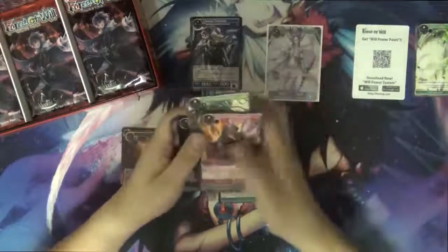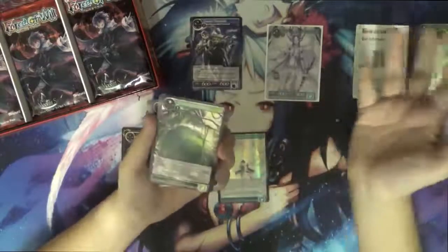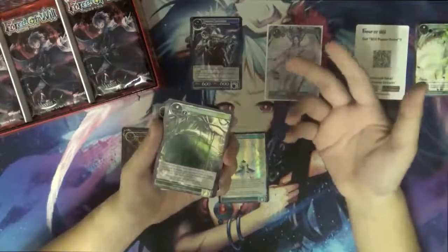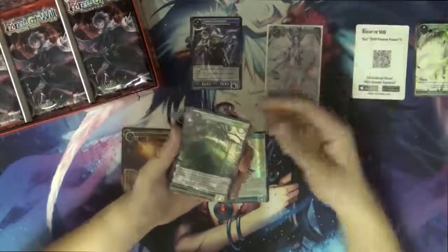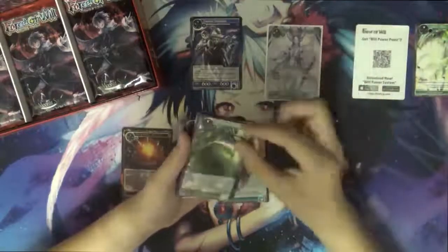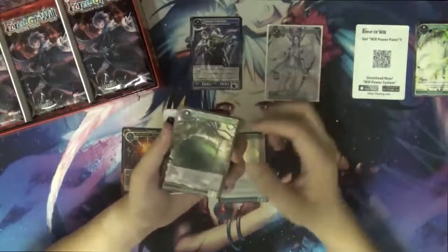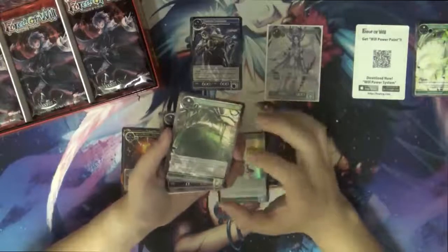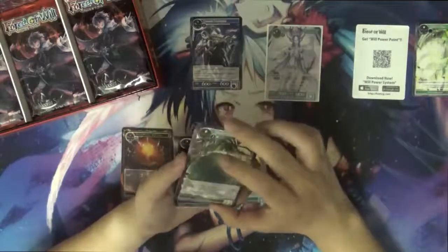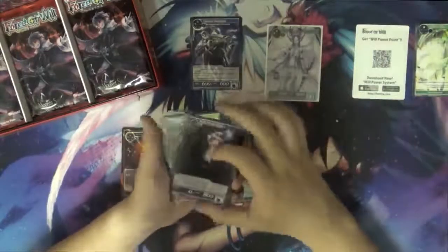This card can cancel Outer World. When it comes into play you draw a card. When a spell or ability your opponent controls targets a resonator or J-ruler you control, you may banish this card and cancel it. This is a continuous effect, so it will trigger right away — it allows you to cancel Outer World, because Outer World can't be chased but this is a continuous effect.